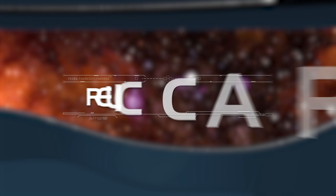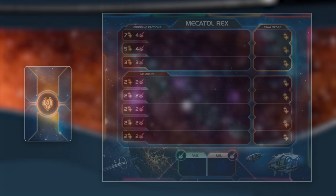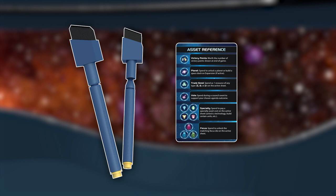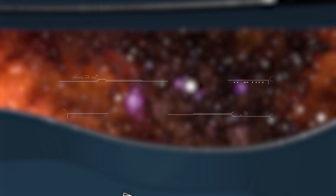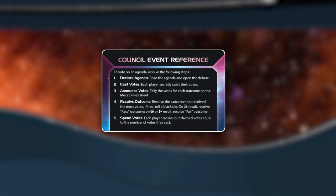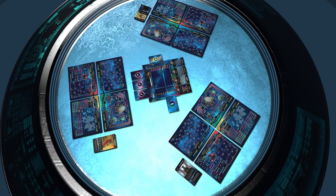The final deck to be prepared is the Relic deck. Shuffle all Relic cards and place the deck face down next to Mechatol Rex. With all the cards, sheets, and decks in place, it's time to give each player a marker and a reference card - the former for writing on the game sheets, and the latter a handy glossary of game icons and meanings. Finally, choose a speaker, a position assigned to the most experienced player. There are no in-game benefits for being a speaker; their function is to keep the game running smoothly by handling the event deck and dice rolls.